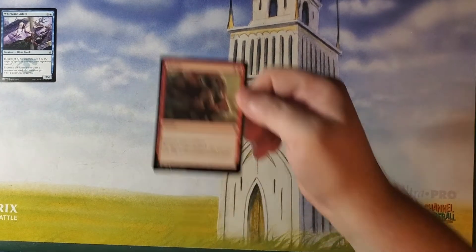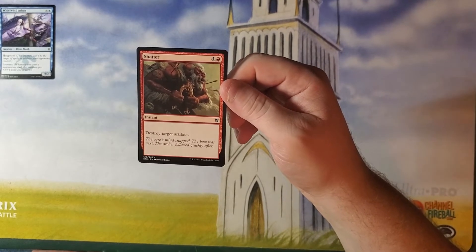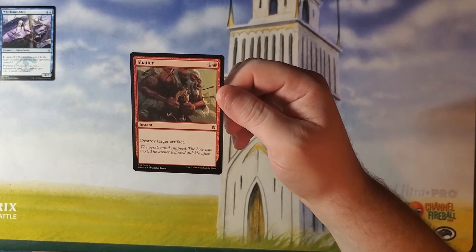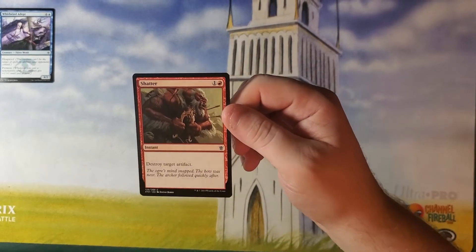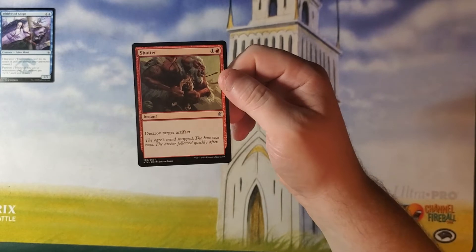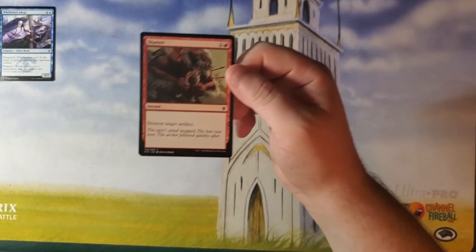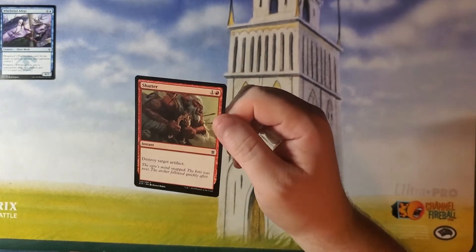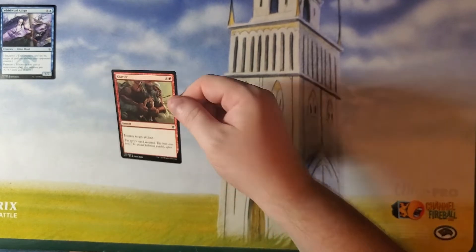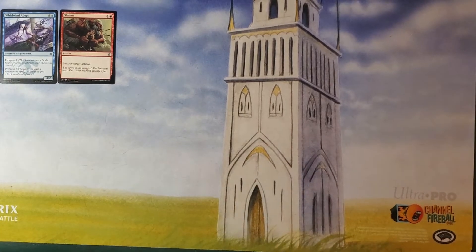Next up is Shatter — an old-school reprint from, I think, Alpha. One and a red instant, destroy target artifact. This has seen many, many printings. It's not very good; it only kills an artifact. The green version of this is Naturalize, and that gets an enchantment too, and even that's not very good. It's one of those cards they have to make because you've got to have artifact removal, but you're not going to see it played too often.